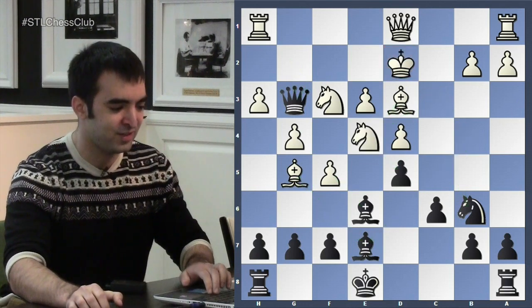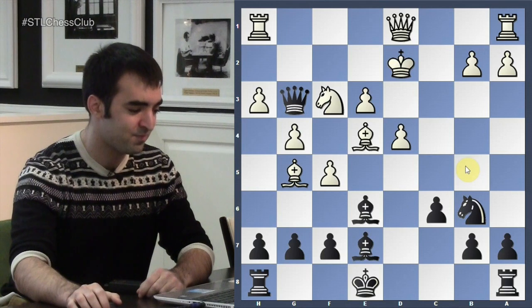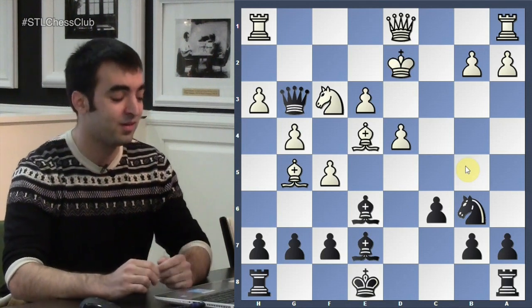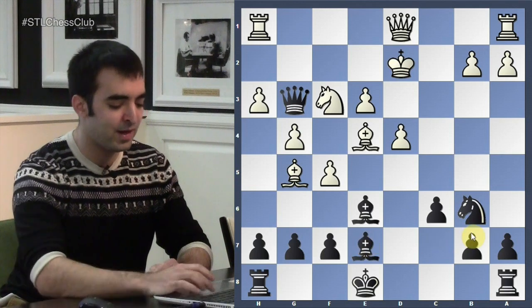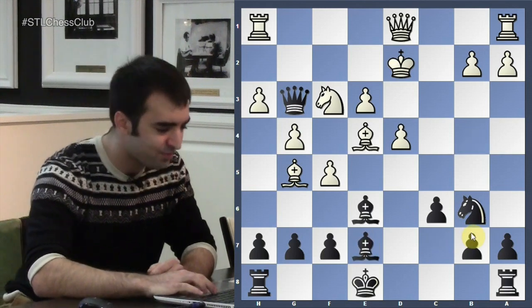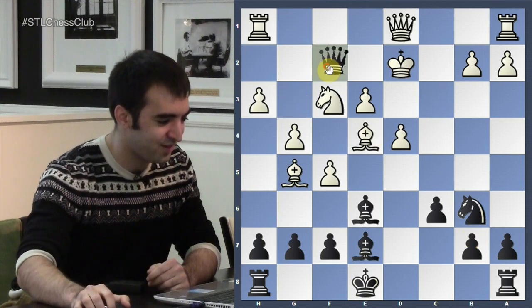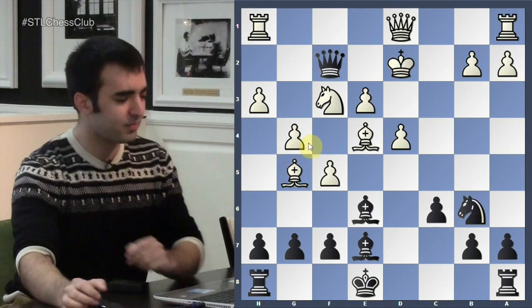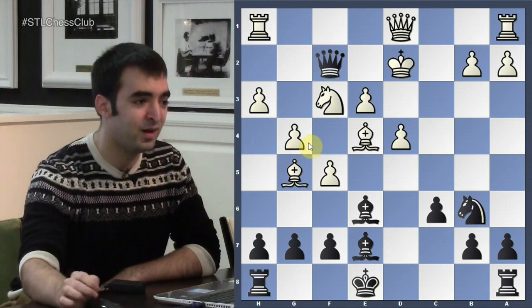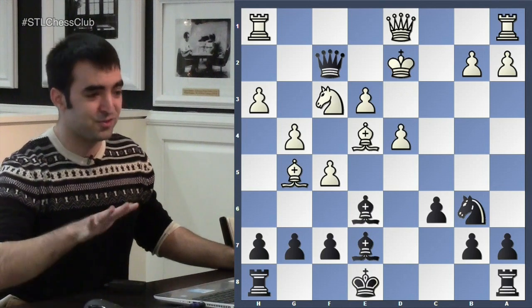He takes on E4, I take, he takes with the Bishop — some dust has settled but the position has opened up, giving my pieces more lines. Then Queen F2 check was played, attacking the King and leaving white with not too many moves.